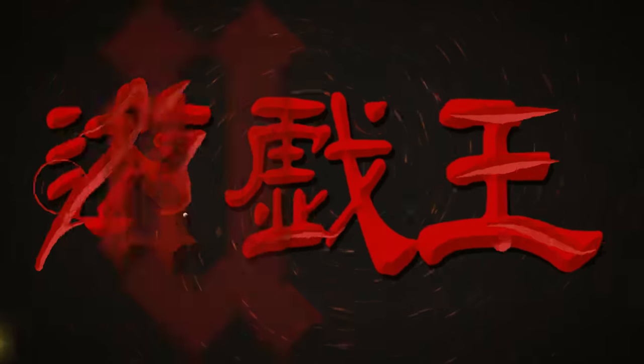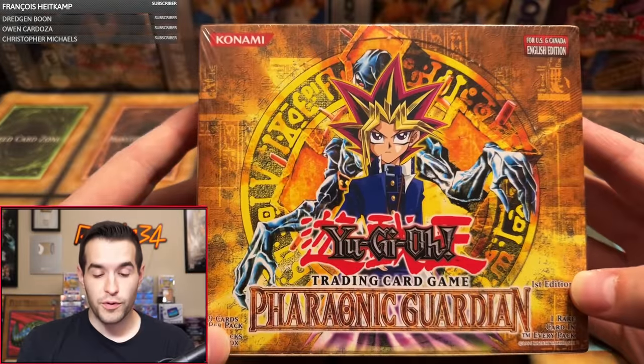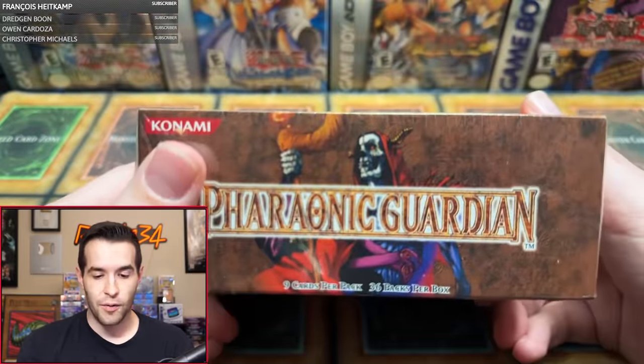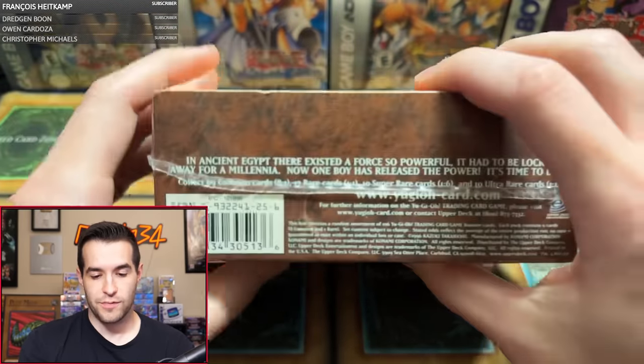In today's video, we're opening a first edition 36-pack Pharaonic Guardian Booster Box. First edition Pharaonic Guardian, we are opening up today. This is a retail box, so we got a nice large size box. You can see how thick it is compared to most boxes.